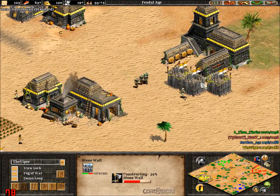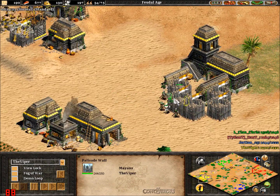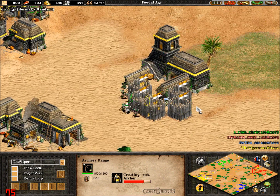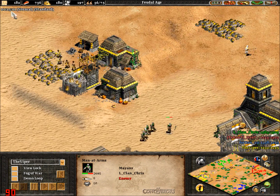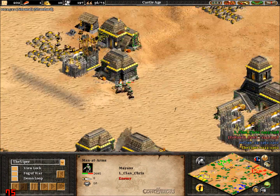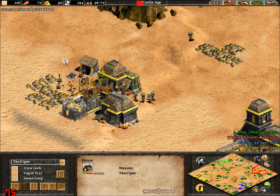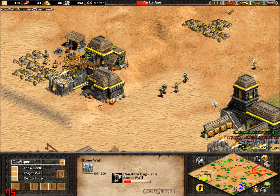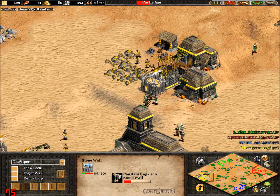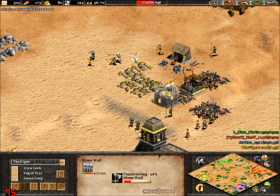There's a stone wall coming up — nothing says to your opponent 'get off my back' like a stone wall. We've got men-at-arms here from Chris, obviously trying to get a bit of damage done. An archer coming out — men-at-arms are quite strong units, especially having that one armour already. Men-at-arms are the strongest unit available in feudal age, however being the slowest as well, so it can be extremely easy to wall up against them.